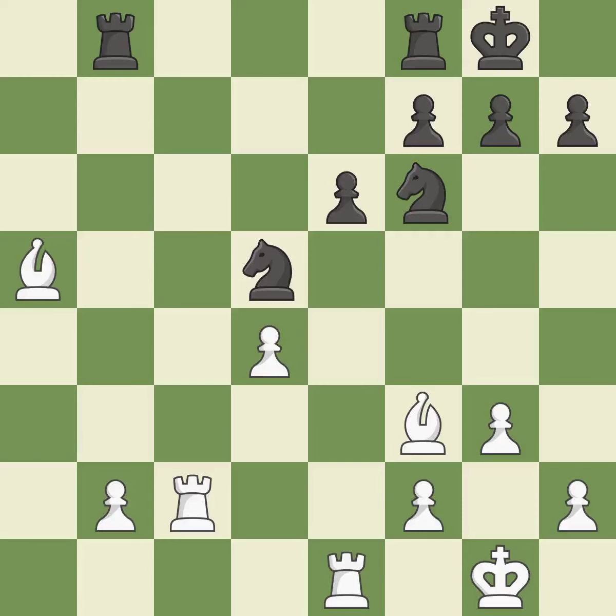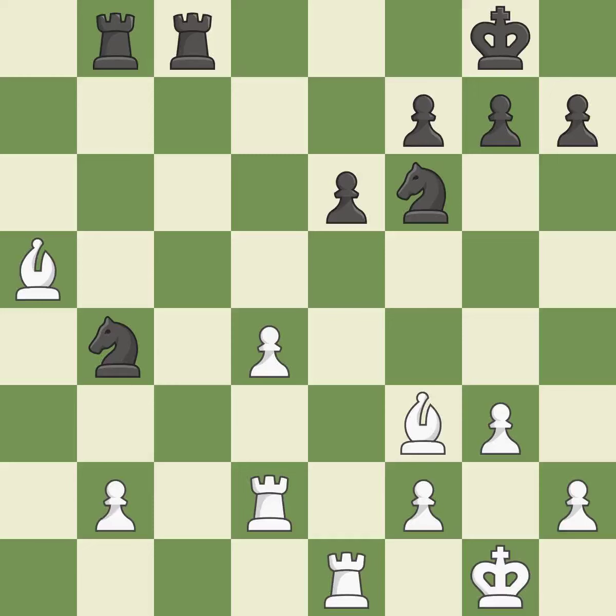A pawn that was being attacked and had no defenses is now protected. Among the best actions. The rook is now on a square that is more secure. This requires an open file, a typical technique for rook activation. This misses a chance to capture an open file with the rook — it is incorrect. The knight becomes more active as a result, gaining control over more of the board. The rooks are linked by this, making it easier for them to work together in the future.